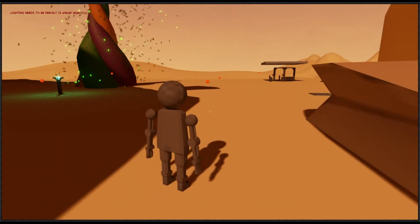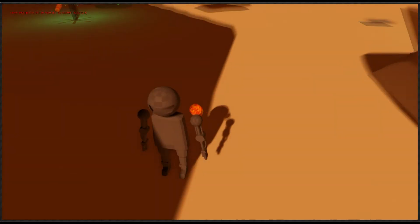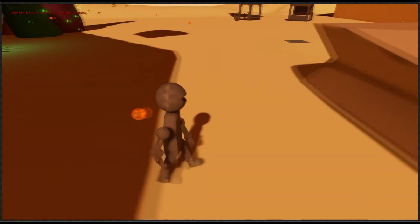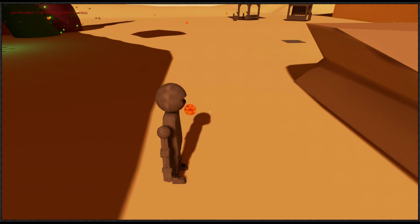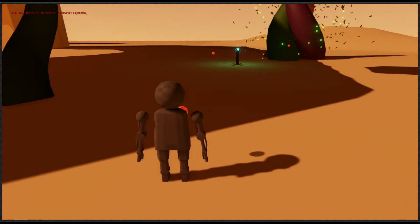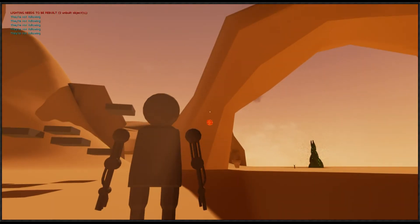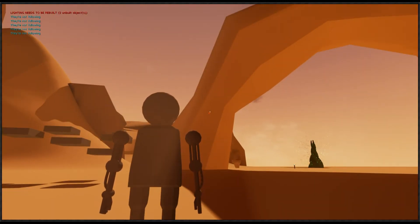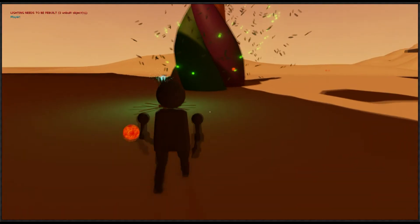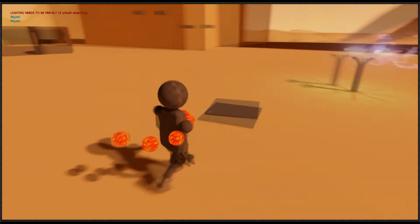I've also been working on an idea for another attack. When some enemies die, they would drop an orb, which would be attracted to the player when they enter certain bounds. This would be up to five or six orbs that the player could use — they just rotate around the player. Then when the player attacks, it would fly to the target, and they grab another one and another one, and they just rotate around the player.